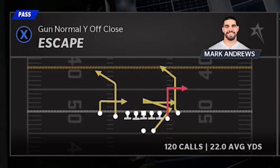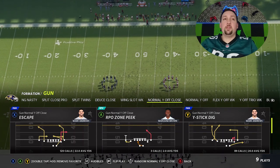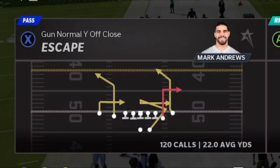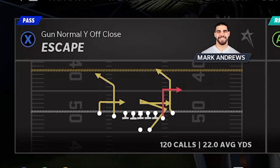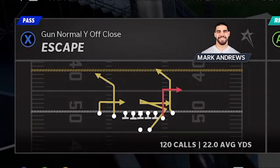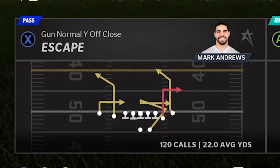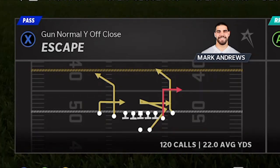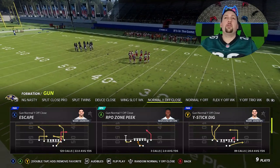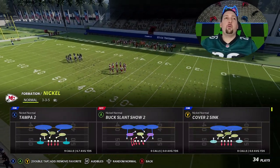The play I'm going to show you is called 'the escape.' It really hits for a one-play touchdown against every single defense in the game. I called this play 120 times and averaged 22 yards per play — it's super explosive. The route the running back runs is an absolute glitch as well; that China route gets open against every single defense, so it also has an amazing check-down option.